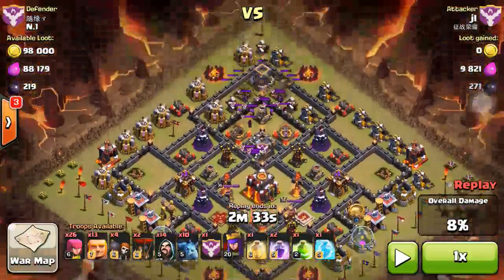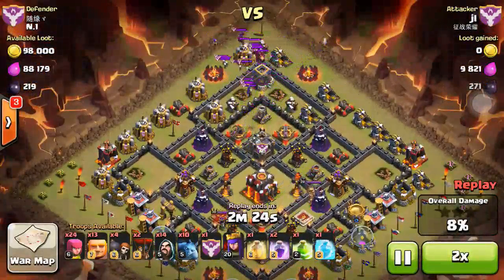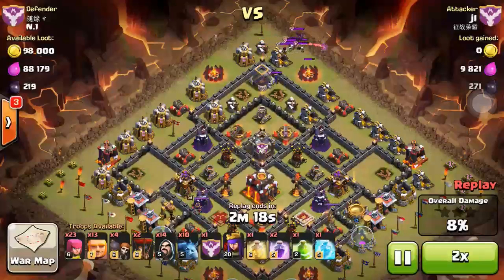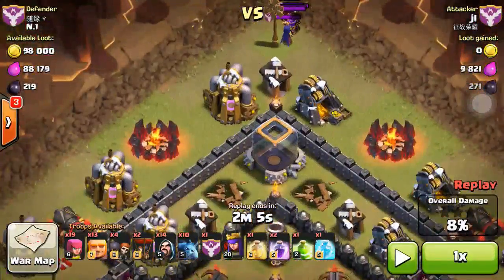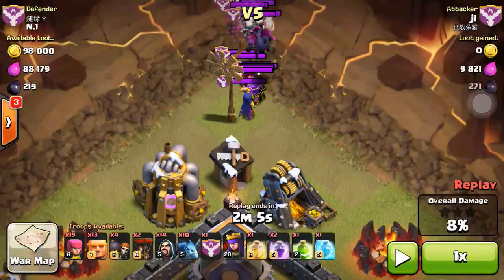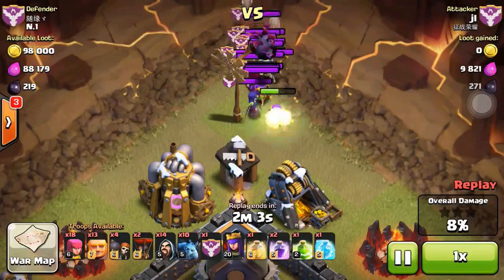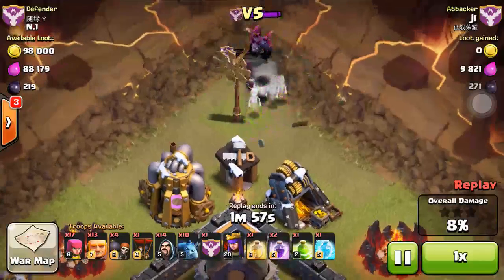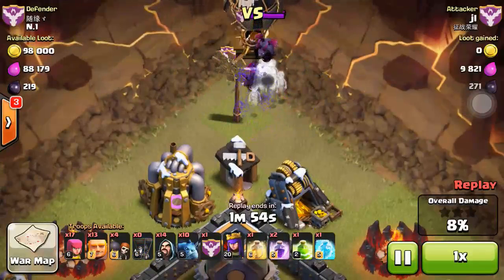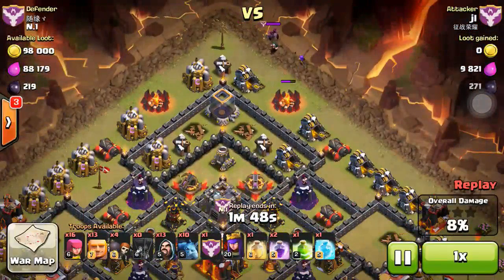Then the next step is to gather the clan castle troops in a pile and kill them all. Usually I bring about 10 minions, about 20 archers, 16 giants, and maybe 8 or 9 balloons. Sometimes I use hog riders depending on the situation. For spells I always bring 2 rage spells, 1 healing, 1 jump spell, and 1 freezing spell.